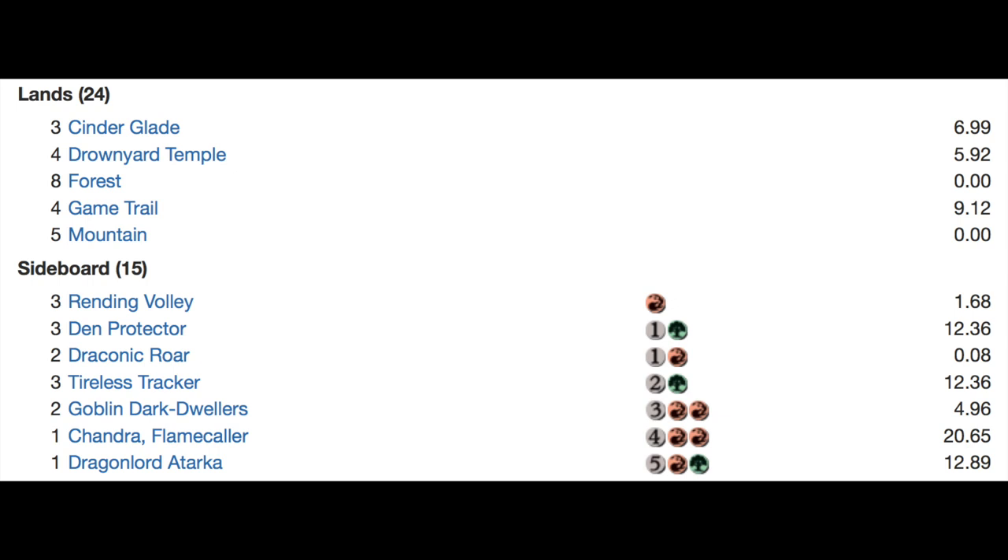The land base is what you'd normally expect: Cinder Glades from Battle for Zendikar, Drownyard Temple, eight forests, Game Trail — the new Innistrad land — and five basic forests. It seems pretty stable; you can get your green whenever you want, and the land base is pretty cheap. Sideboard includes Void Den Protectors, Draconic something — so you do have one dragon in this deck if I'm correct.